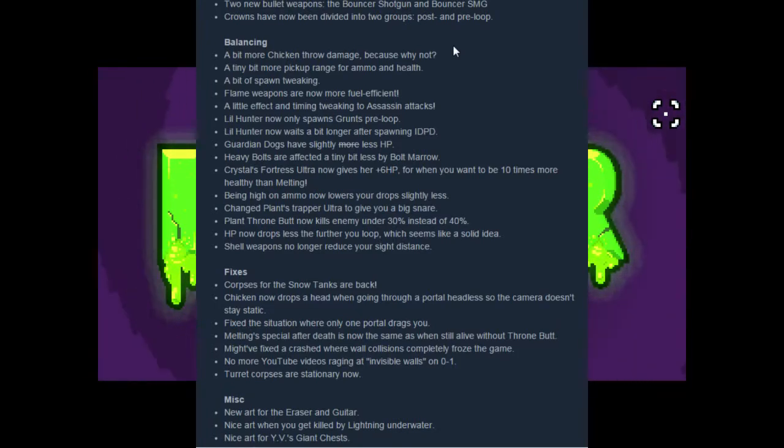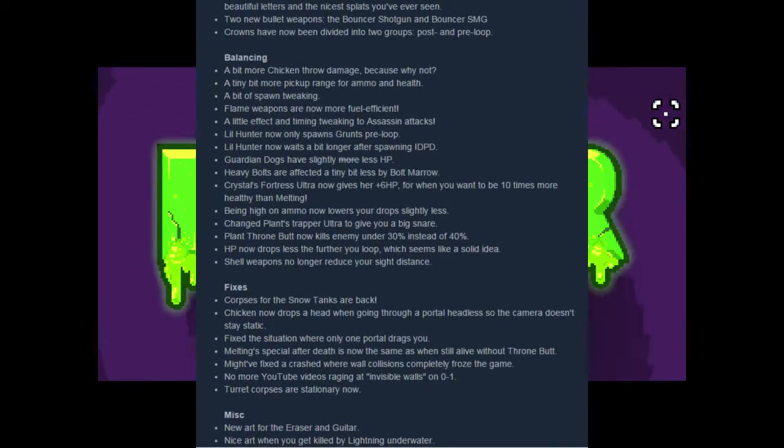A tiny bit more pickup range for ammo and health — fuck yeah, that's awesome. A bit of spawn tweaking, that's always good. There always seems to be just those few times where you just get totally fucked from a spawn. That's something this game is forever going to be battling, and I feel so bad for the developers, but man, it's tough.